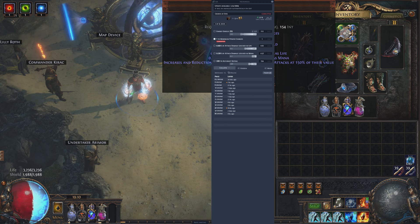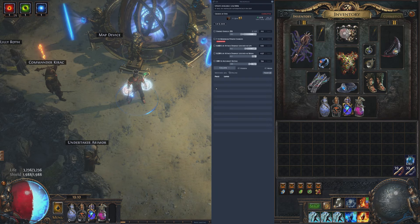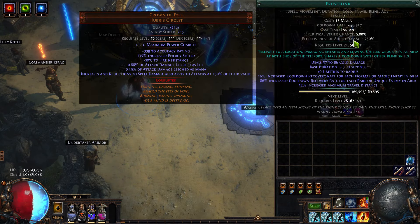You'll probably get it for much cheaper than 8 divine, because this is like a 5c item unless you put the power charge on it. Let's just remove the power charge and see what we got — 3c, or if you want a high energy shield like mine, 5c. That's pretty nice.